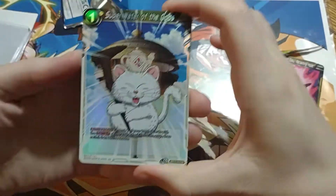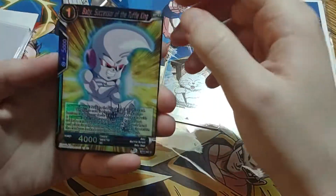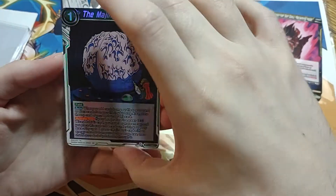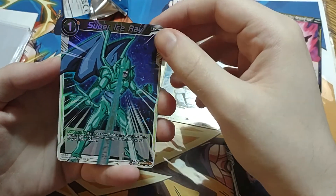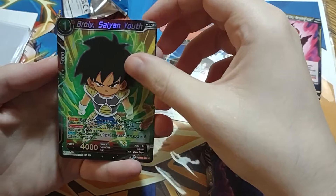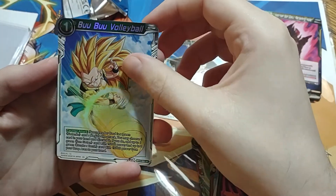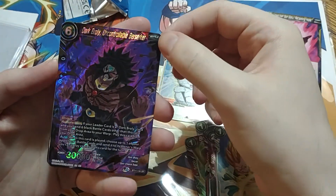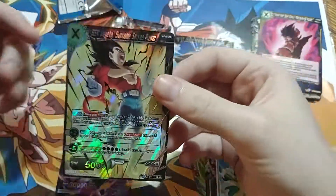We're going to find out, won't we? So we got Corn Hollow — that's a good one. We got Baby, the Majin Quickening. This is from Vermillion Bloodline, by the way. Super Ice Ray. Three Star Ball. Broly. Another Broly. Demon God Dabura. Boo Boo Volleyball. We have a Dark Broly. We have Baby Golden Avenger. And then SS4 Vegeta. Not bad. Not bad. Worth it.